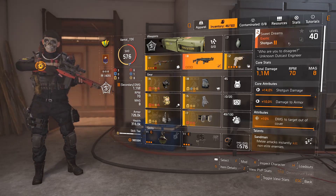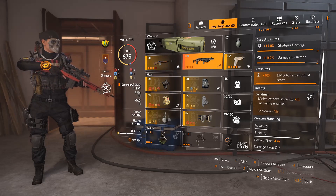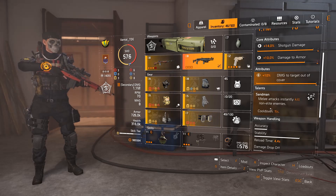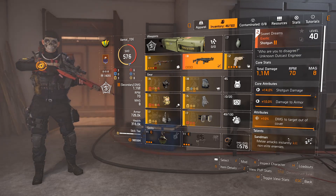My secondary weapon is going to be Sweet Dreams as usual, mainly for the Sandman talent. Melee attacks instantly kill non-elite enemies — it's really handy and has saved my life so many times.